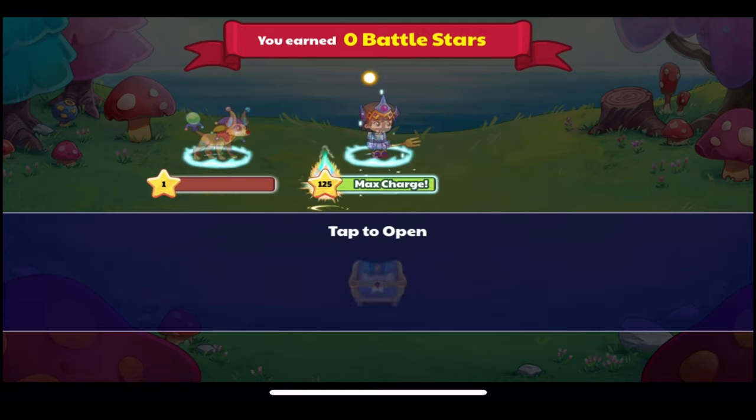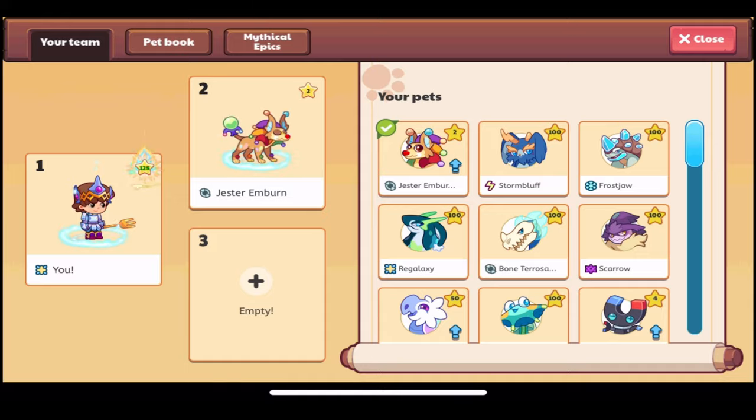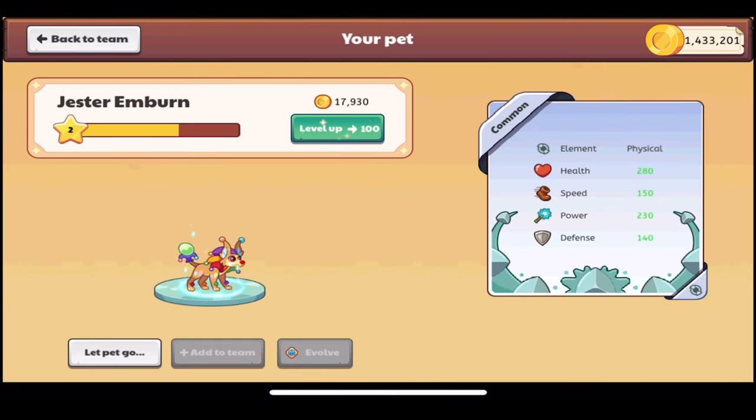I can't wait to see what the Season 13 Ultimate Member Box is — that's still three months away for the summer, but I'm excited to see what pets we'll get. Also, don't forget that Spring Fest starts today; I'll have that video up as soon as I can. I'm also going to be leveling Jester Emburn up to level 100 and evolving it to Jester Liaison, so keep watch for that video. Let me know your thoughts on the Season 12 Ultimate Member Box in the comments!